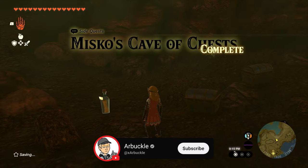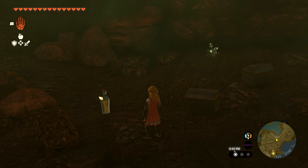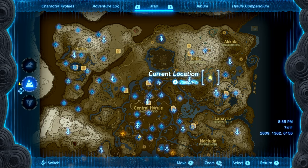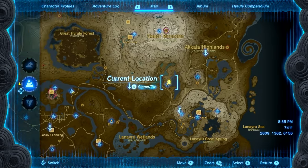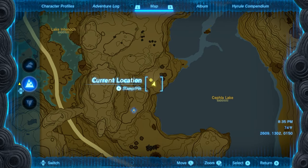Hey everybody, today we're going to show you how to complete the side quest Misko's Cave of Chests in Zelda: Tears of the Kingdom. To start this side quest, we want to head over to the northeastern side of our map — you can see our location here. It's going to be right next to the Cephala Lake, and we actually have a shrine nearby.